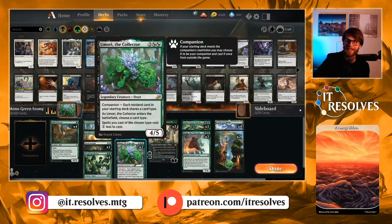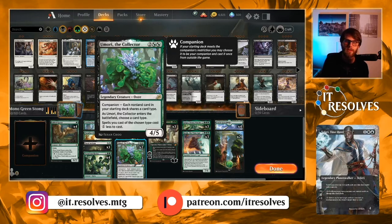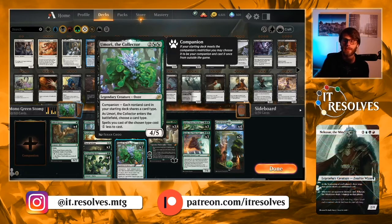We do have two Collector Umori. We are not running it as the companion, but it is still playable in your deck without following the stipulation. In this case, you'll normally be choosing creatures so you can cheapen literally everything in your deck — except for one card. It's a really powerful card, and while it's legendary so you can't get more than one out, it's very strong in this list.